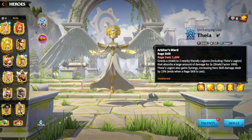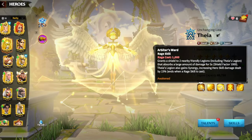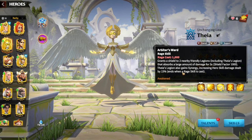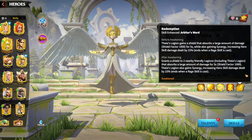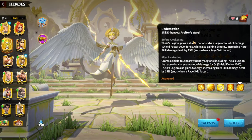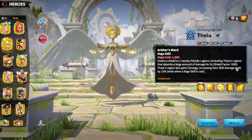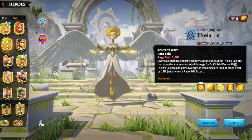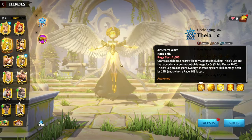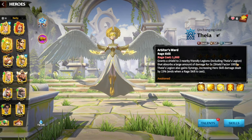Starting off with the raid skill: it grants a shield to two nearby friendly legions, including Thayer's legion, that absorbs a large amount of damage for five seconds — shield factor 1000. Thayer's legion also gains synergy, increasing hero skill damage dealt by 15% when a raid skill is cast. Before the awakening, you only have a shield for yourself, so there is no need to awaken this hero if you are a free-to-play player. This 1000 shield factor is going to absorb a lot of counter-attack damage and help you last very long in the open field.